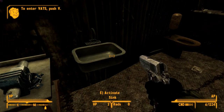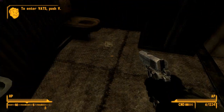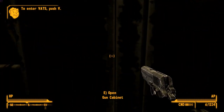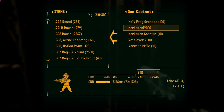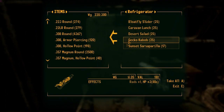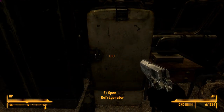There's a workbench, a sink — and this is actually a fresh water one so there's no radiation from it at all. There's also gun cabinets. In the refrigerator you get lots of different foods — a little bit of rads but some of the best foods you can get in the game.